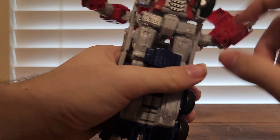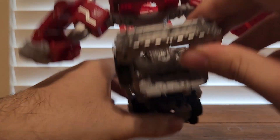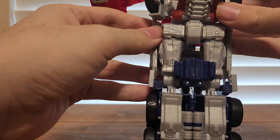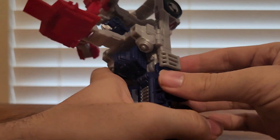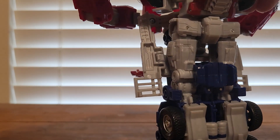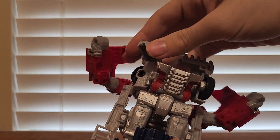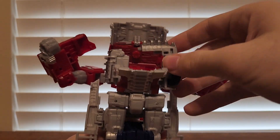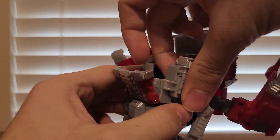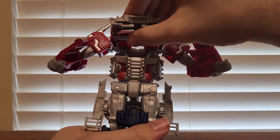What you want to do next is come to the bottom piece and untab the chest. Then split the grill and rotate it up. Untab the side panels, then rotate up. Take these gray panels and put them in. Then you can bring all of this forward like so.